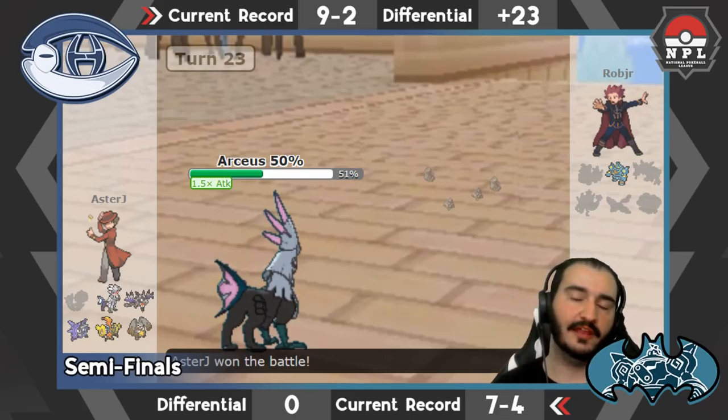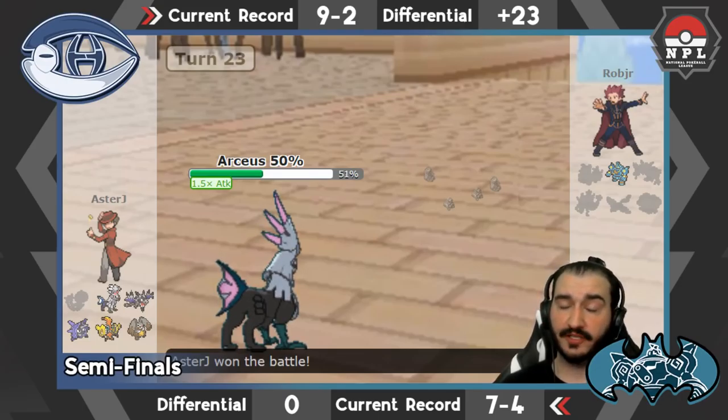Coco on its own just did so much for me — the Calm Mind sets, the Air Balloon set, banded, scarved, Life Orb at some point, Roost sets, berries. The number of sets I considered with this thing, and you guys saw me successfully bring dual screens twice. That thing's a monster. Como I had a lot of fun with, but I don't think I'd draft it again, especially not as early as I did. It's a cool mon, a good Stealth Rocker, really good in a defensive role, but offensively it lacks the power to really get a sweep off. With so many good fairies in the format it makes it even more difficult.